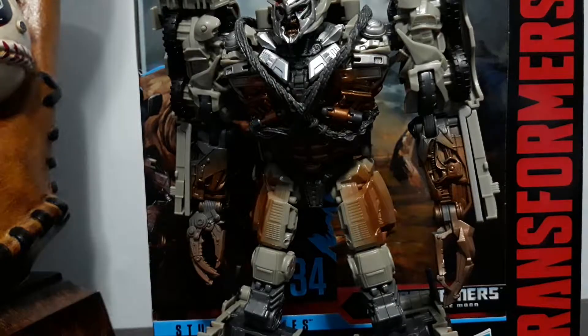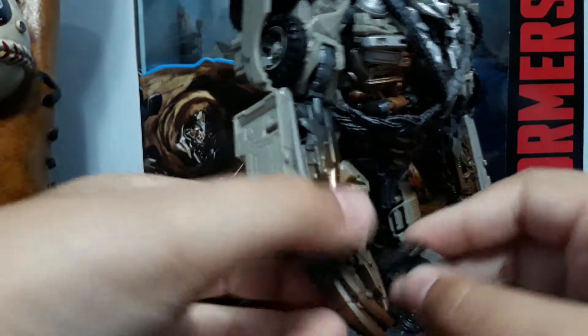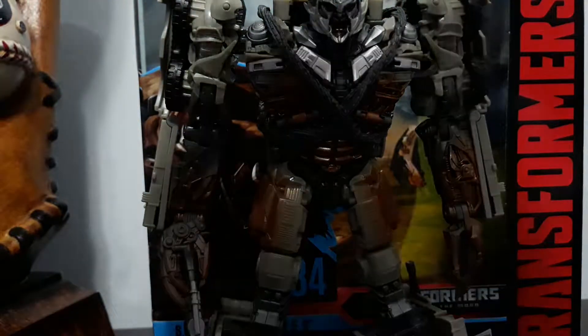The next accessory is his shotgun. We just place it in there — there we go. And last of the accessories is his tarp. Let's place that on him. There we go.